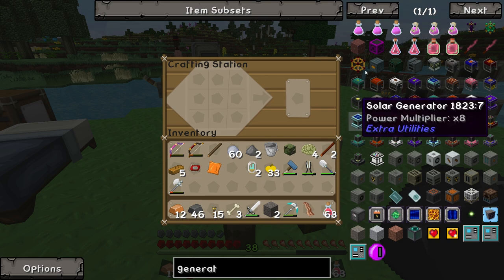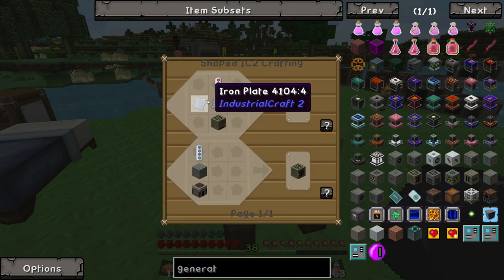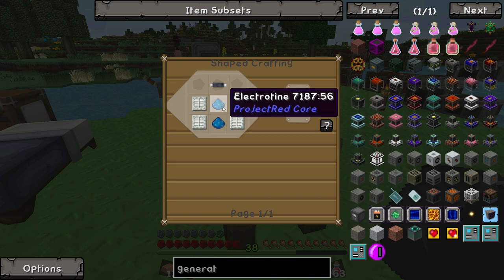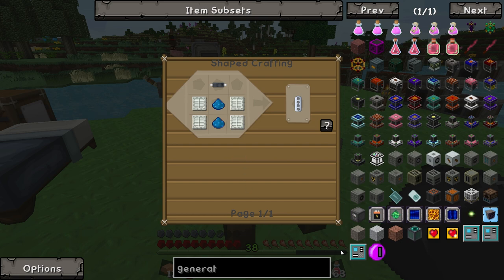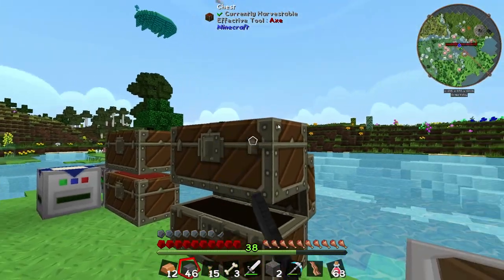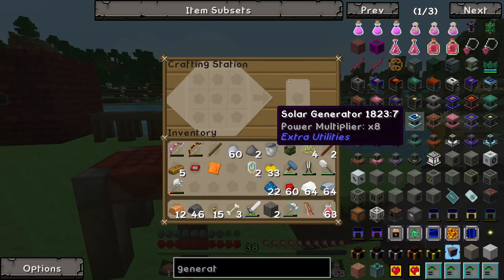I don't think the generator recipe from Industrial Craft has changed at all. It's still three iron plates, one iron furnace and then an RE battery, which has changed a little bit — it now requires some electrotine in the middle as opposed to redstone. Overall it looks fairly easy to do. We're going to need a fair bit of iron, a little bit of tin, and a smidgen of redstone and electrotine as well.